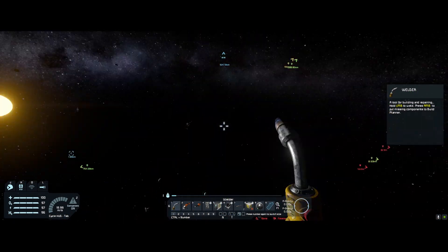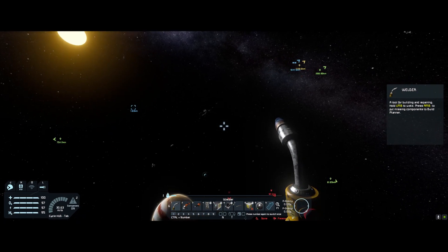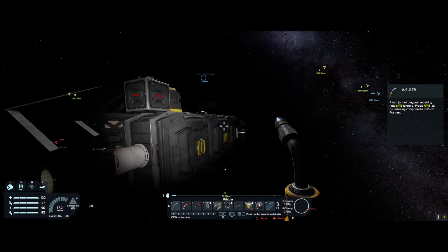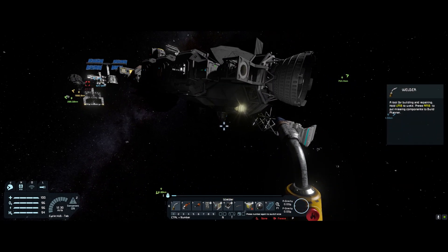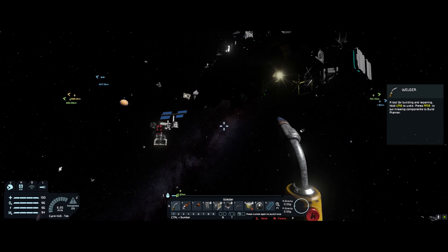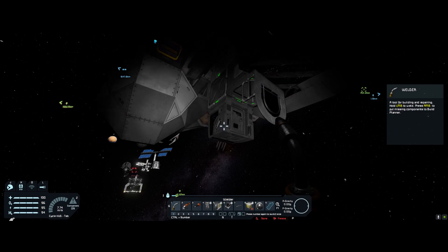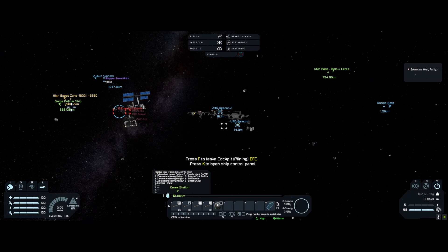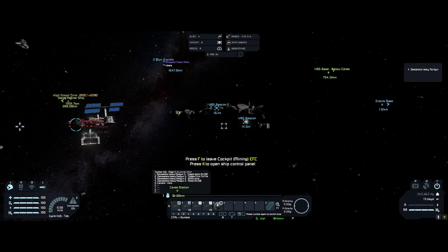Let's see how much damage a rail down the middle will do. Rock hopper versus rock hopper. Pretty sure that's lined up enough to go straight down the drive core.